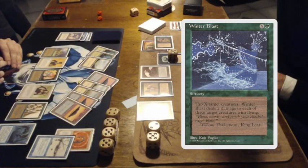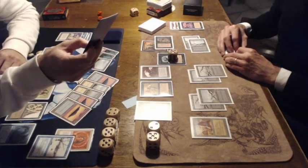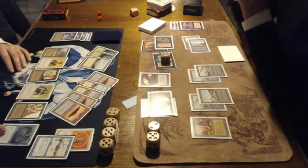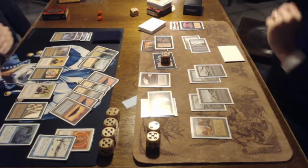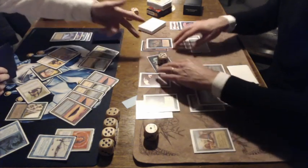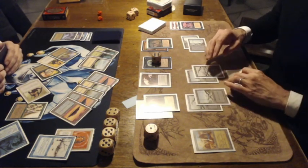Look at this — this Winter Blast could be the game changer. Tap X creatures, and Winter Blast deals 2 damage to creatures with flying. I believe he has 7 mana here, so he can tap all the creatures. Nick is sacking his Armor Thrall in response to save his Imp. But is he going to save himself? Nick is on 1 life — 1 life! Oh wow, this is very spectacular. 1 measly life.